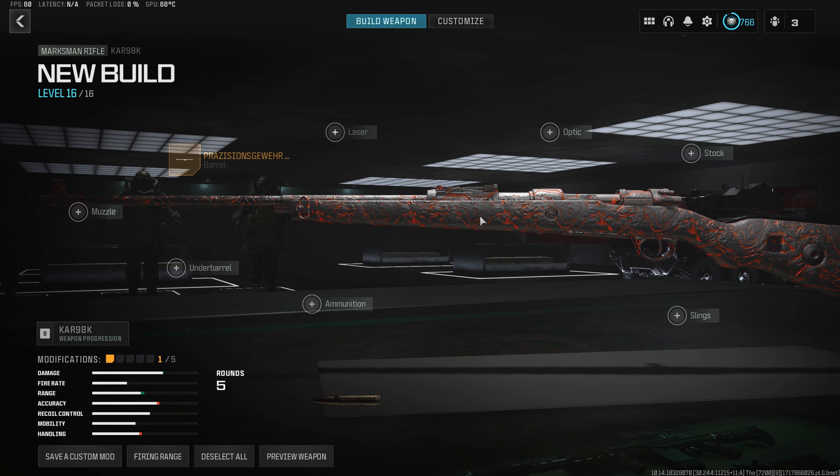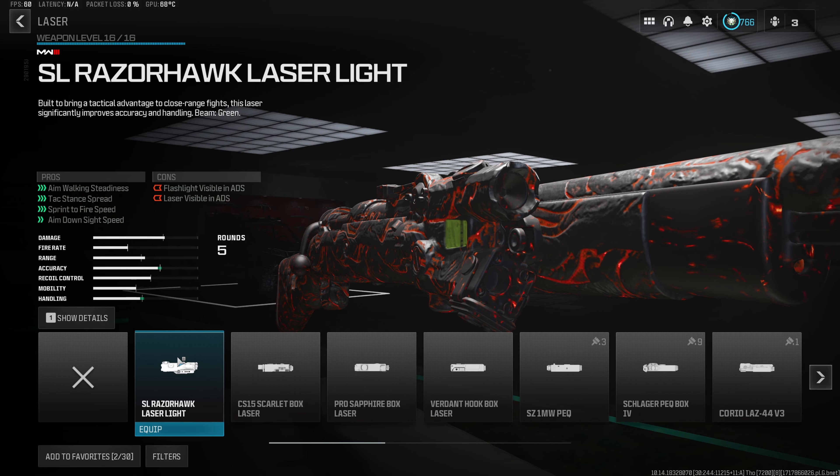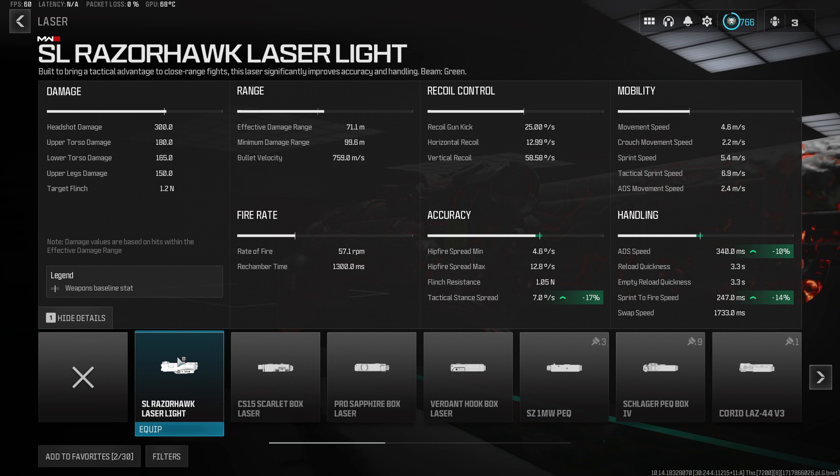We do want to throw in something to increase our aim down sight speed, which is one of the most important stats for sniper rifle builds. So we do want to toss on the SL Razerhawk laser light, which is the best laser for aim down sight speed in Warzone 3. We get a 10% decrease to the aim down sight speed, as well as 14% off the sprint to fire time, and it's going to make the Kar 98k the fastest sniper rifle in Warzone 3.